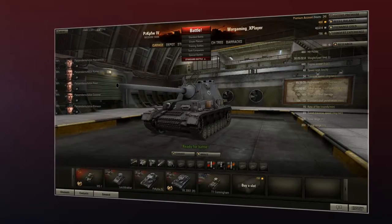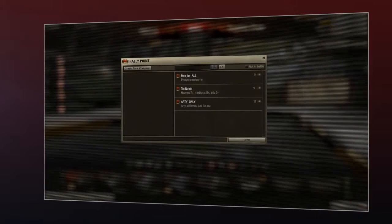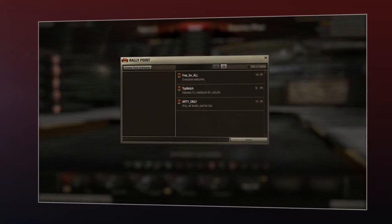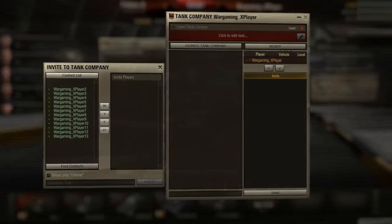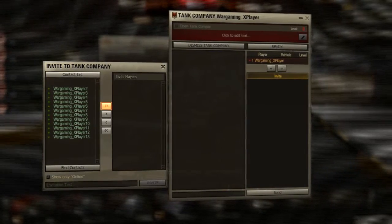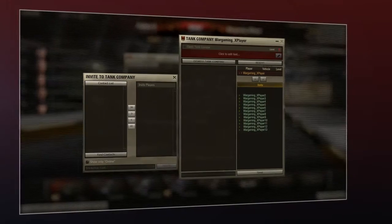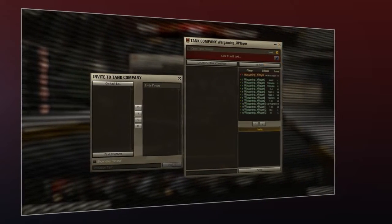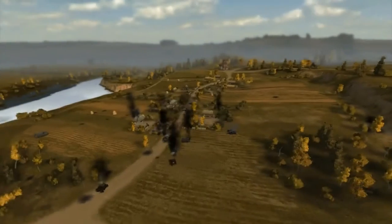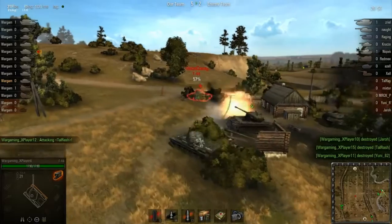You can also create companies of up to 15 people. Choose Tank Companies and you will see the list of companies already created by other tankmen. You can create either an open company that is available to all players, or a closed company to invite exactly the people you want to join. You can invite up to 14 people to your company. Remember that the total sum of vehicle tiers in your team should remain between 60 and 90 points. After your company is formed, jump into standalone company battles, where you can hone your skills fighting against evenly matched opposing companies.